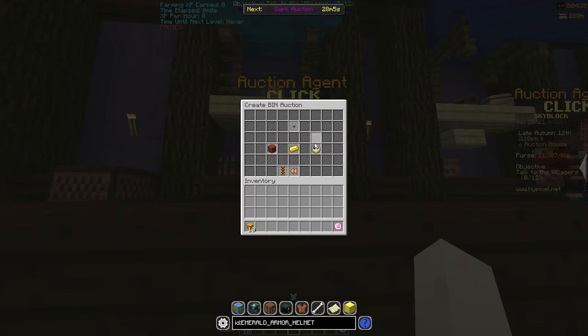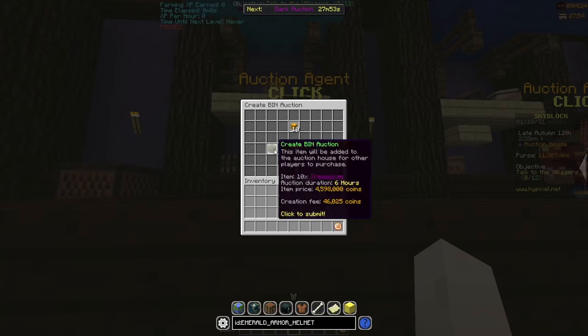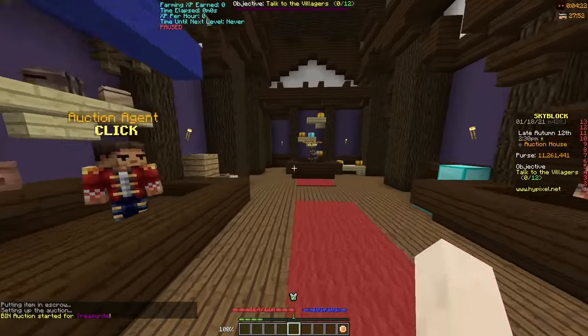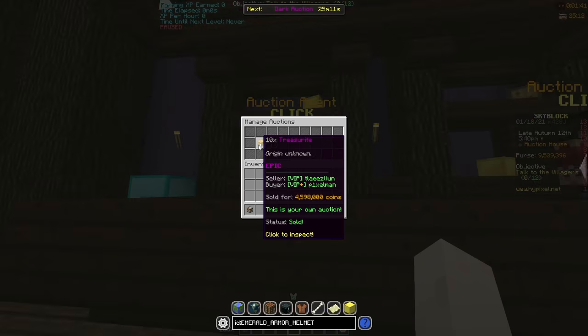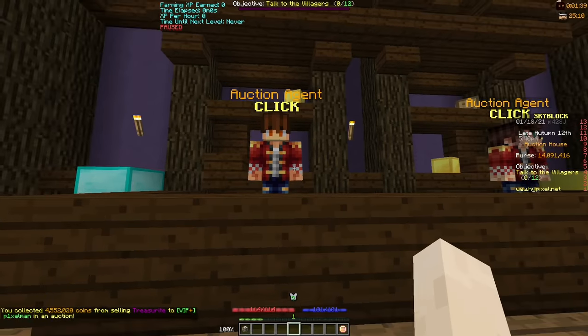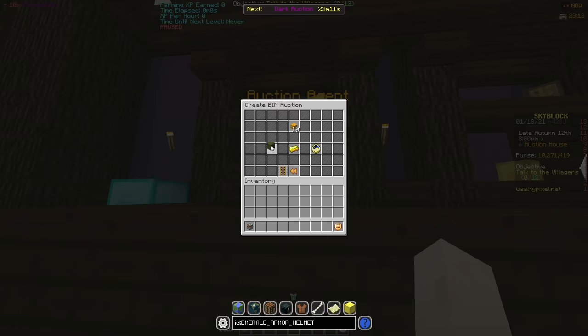So I bought single pieces of treasureite for about 390k each, combined them into a stack of 10, and sold that stack for 4.6 mil. I also did this with enchanted titanium, but with stacks of 16 instead of 10. My stack of 10 treasureite sold for 4.6 mil — so what did I do with that money? I did the same process all over again.